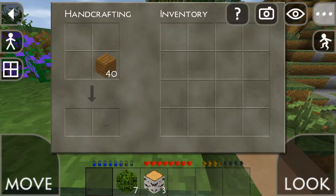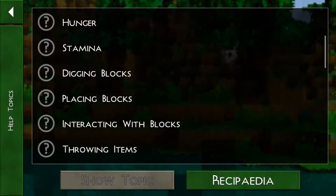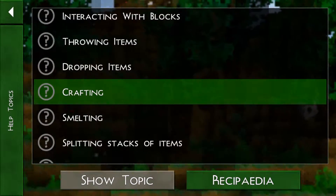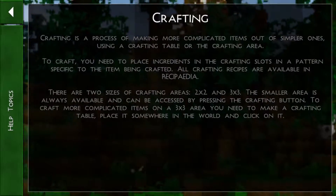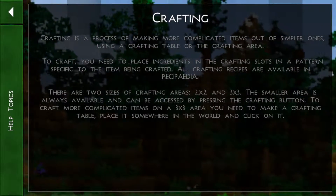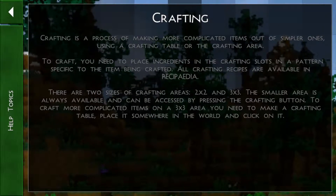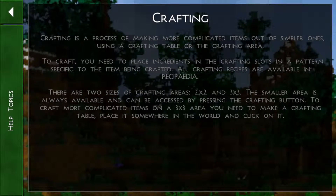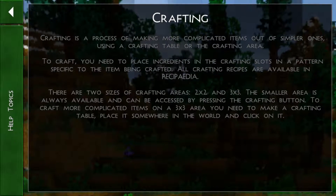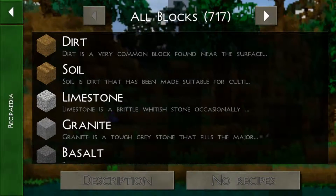How do you spread things? Maybe it has it in here. Crafting — show. Crafting is a process of making more complicated items out of the simpler ones, using a crafting table or a crafting area. To craft, you need to place ingredients in the crafting slots with a pattern specific to the item being crafted. All crafting recipes are available in the crafting table.